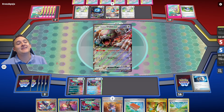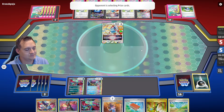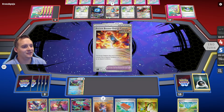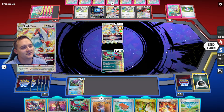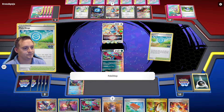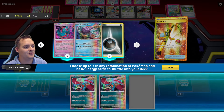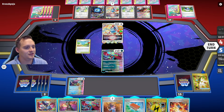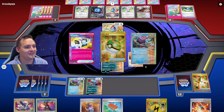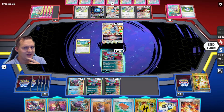Roaring Moon comes off the prizes, so we can Sada next turn if we don't get Iono'd. We're rolling now — Super Rod back in both Roaring Moons and an energy. I'm glad they finally used Summoning Star; I think they should have waited. They attach Engine Booster Capsule — doesn't matter unless they get another Double Turbo. Let's Poké Stop first so I don't mill the stuff I'm about to put back. We get Super Rod and double Roaring Moon with energy.